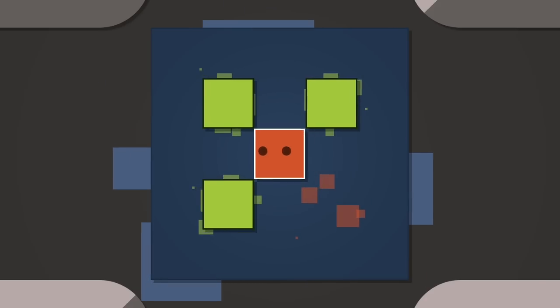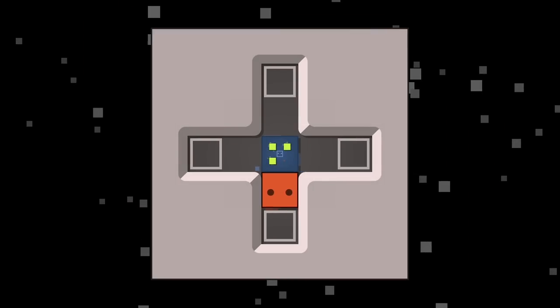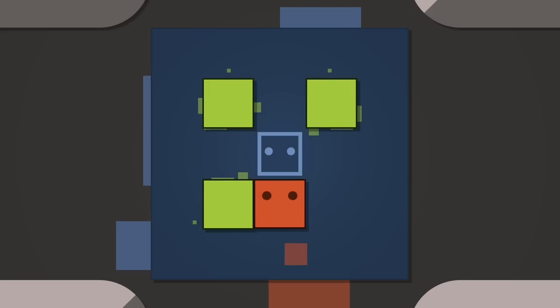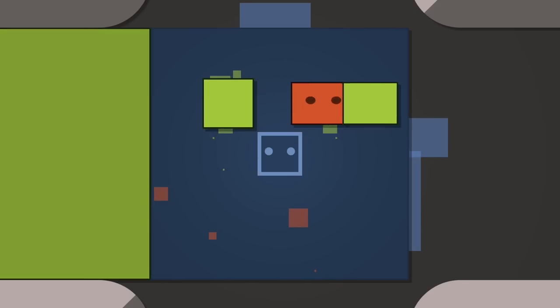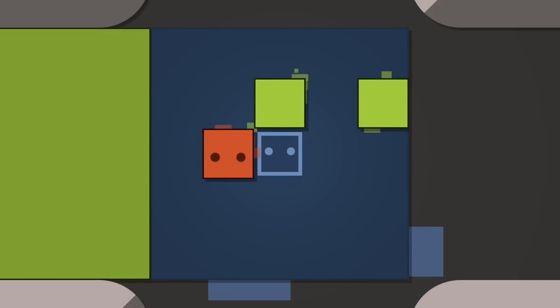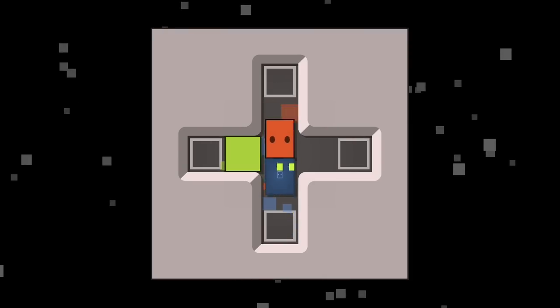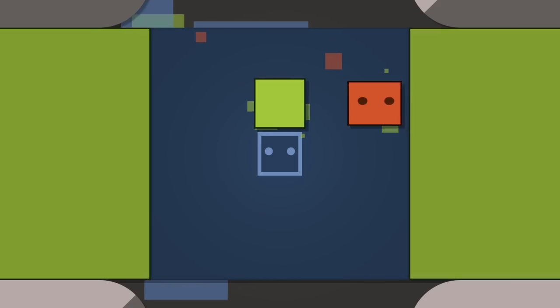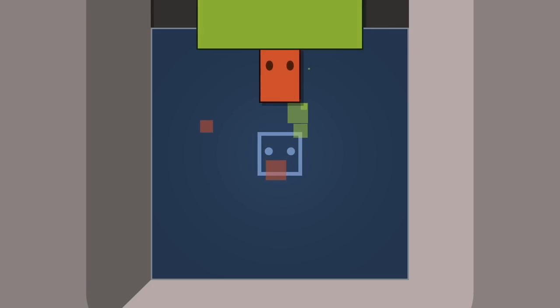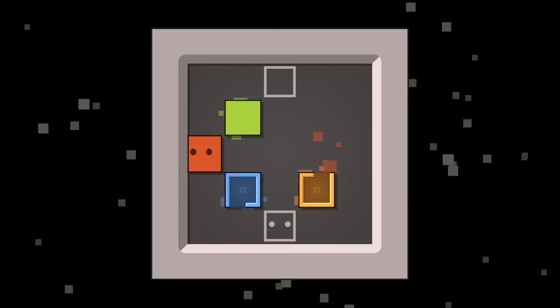We move down here. What's the rest of the level look like? I'm going to push this one out, this one out. It doesn't really matter which way we go. Oh, I didn't push this one out — I thought I pushed this one out. All the way up. Easy peasy.